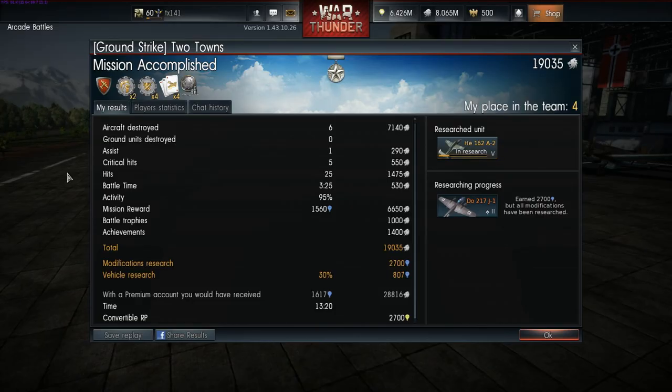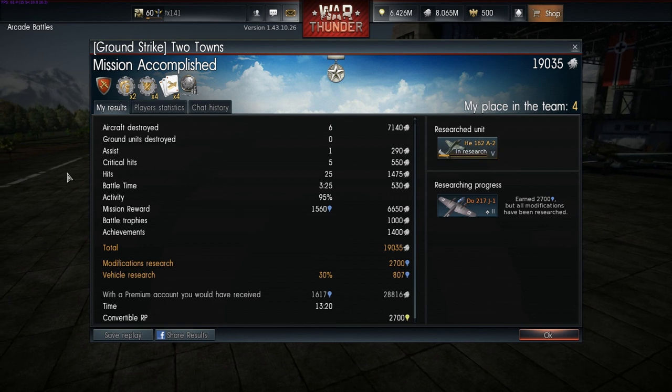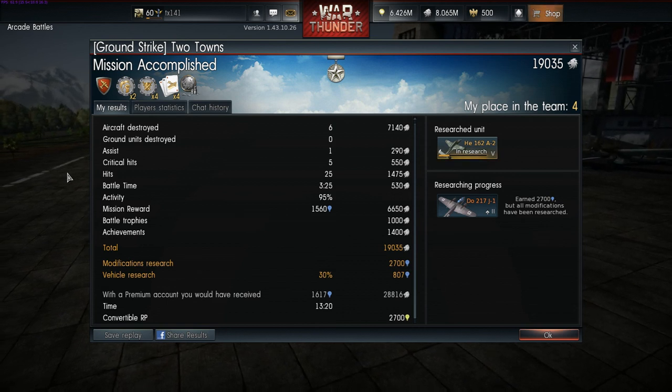Looking at the post-game stats: our 6 kills, single assist, and the x2 first victory of the day bonus allowed us to earn 19,035 silver lions. On top of this we earned 2,700 research points, with 807 going towards our research on the Heinkel 162 A2.